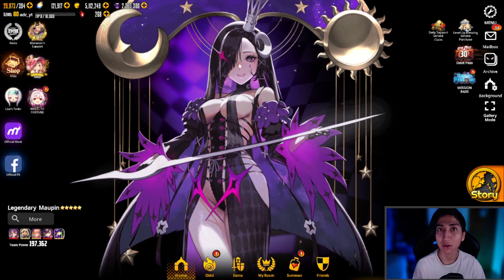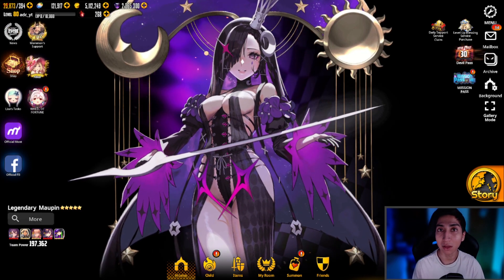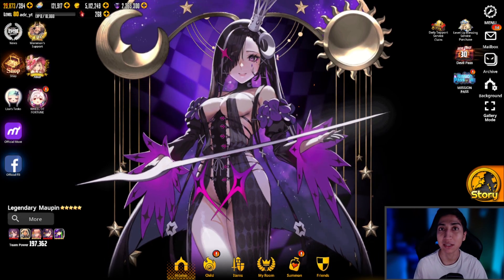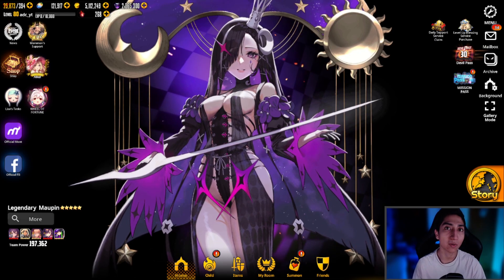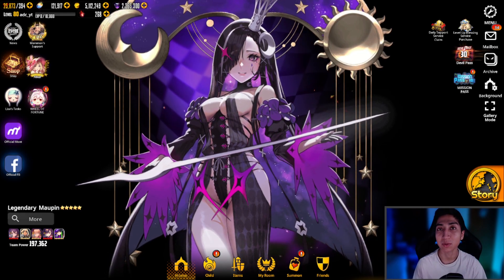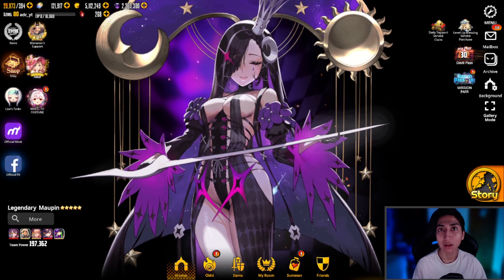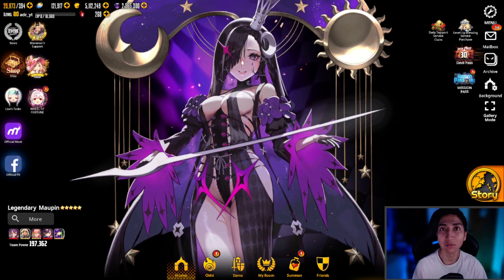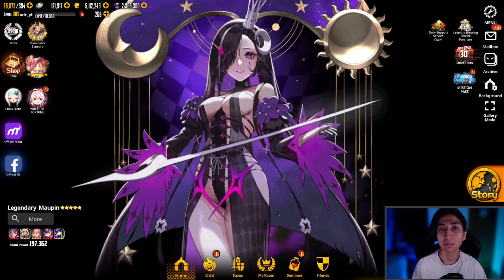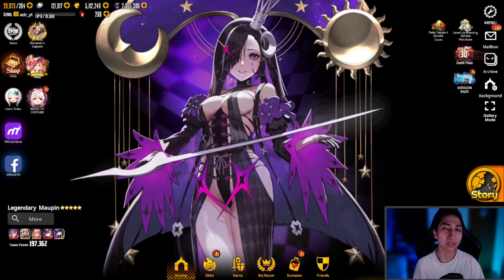That'll pretty much do it for today's Destiny Child summoning video for five-star tenacious Maupin in her S-class costume. Make sure to let me know in the comments if you managed to summon her and if you got lucky on her guaranteed upon summoning banner. Leave a like if you enjoyed today's Destiny Child summons, subscribe if you haven't already, and check out the links in the description — the Discord server, Twitch channel, and Twitter — to stay updated with more content. I'll see you all in the next Destiny Child video — thank you all so much for watching.